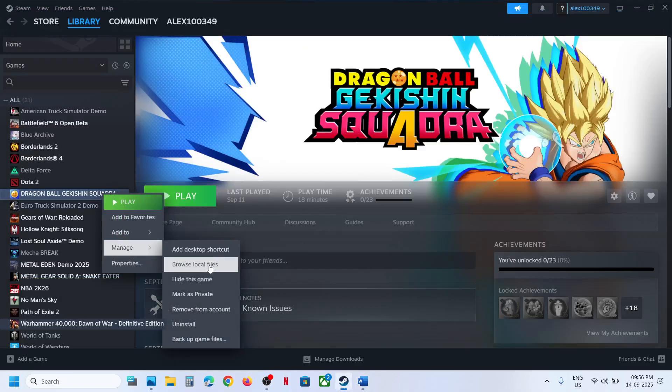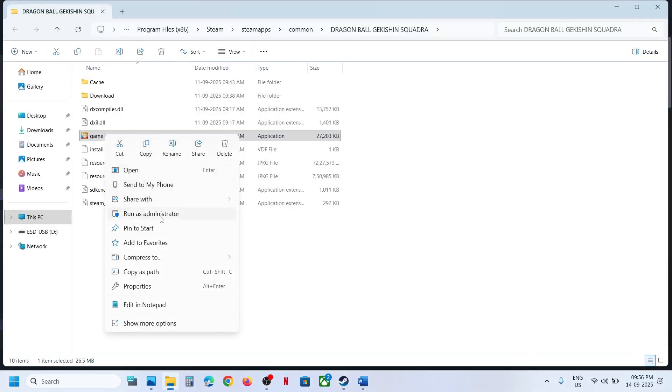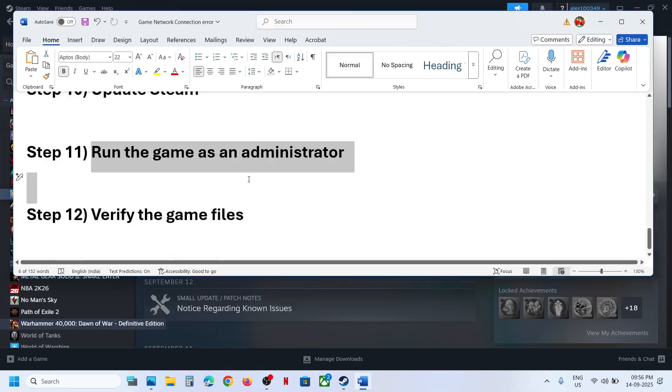If still not working, run the game as an administrator. Right-click on the game, go to Manage > Browse local files, then right-click the game executable and select 'Run as administrator.' Check if the issue is resolved.